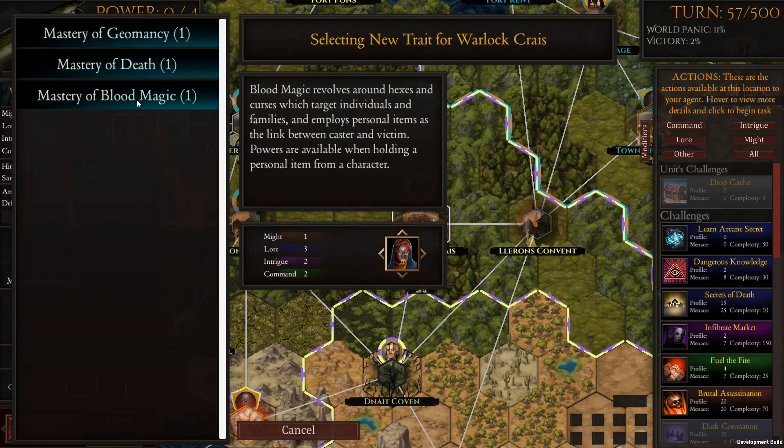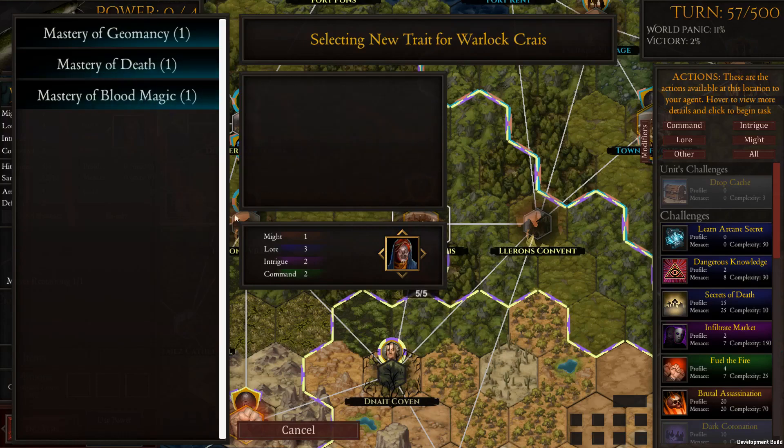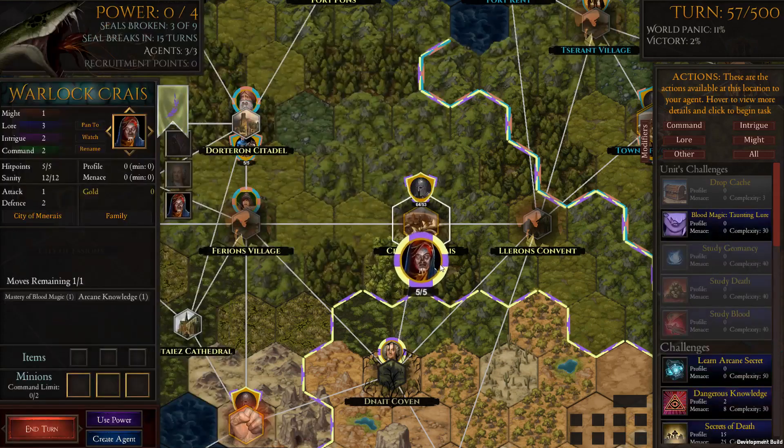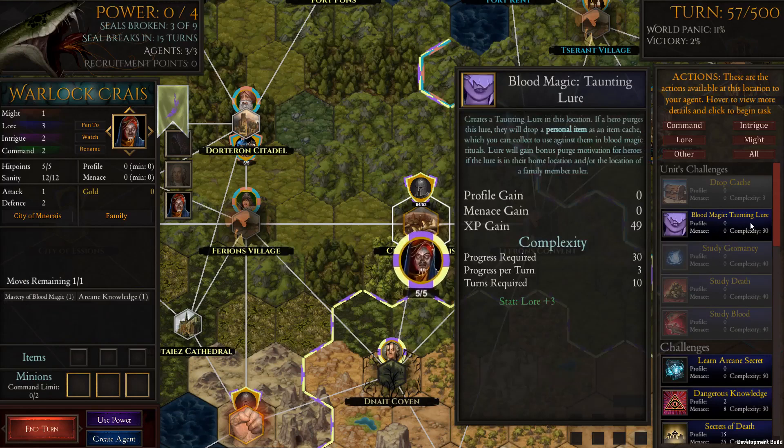Blood magic employs personal items as the link between caster and victim, with powers available when holding a personal item from a character. I'm interested in the bottom two options — we can get items using this character, steal stuff, give it to the warlock, and hex the families. That makes it more intricate. There's also a taunting lure: if a hero purges this lure, they'll drop a personal item as an item cache which we can collect for blood magic rituals. The lure gains a bonus purge motivation for heroes if it's in their home location or family member's location.